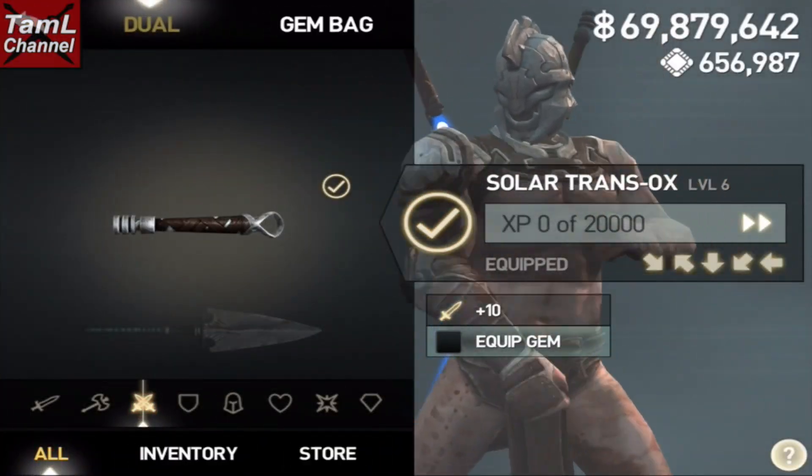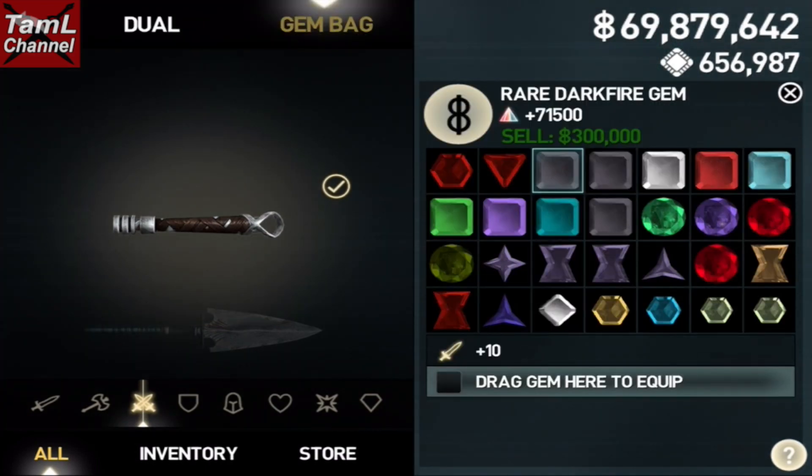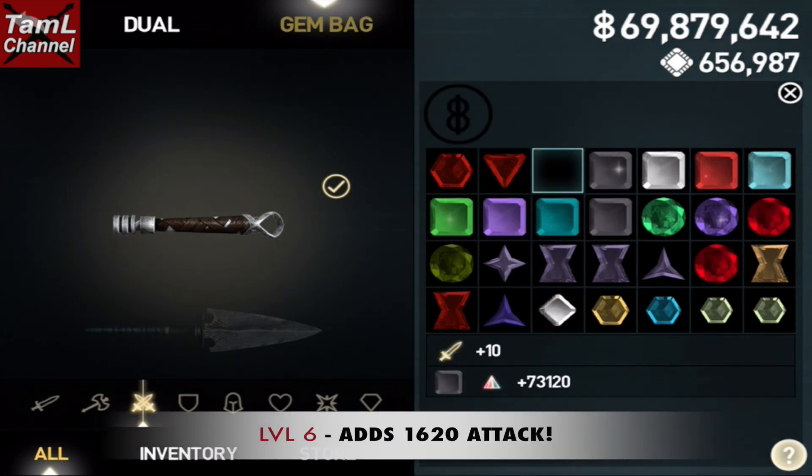In this video I'm going to show you the stats of the Dual Solar Trans OX up to level 25. It starts at level six, and you can see that it adds 1620 attack to your element attack gem.